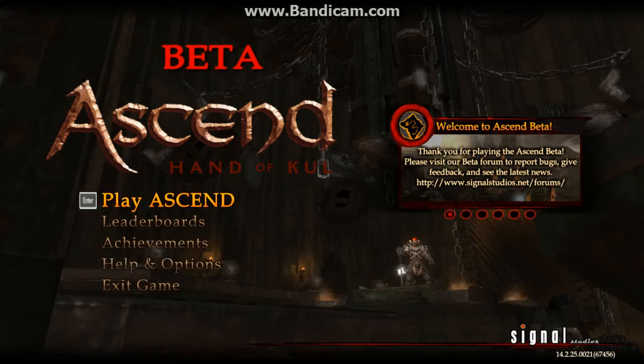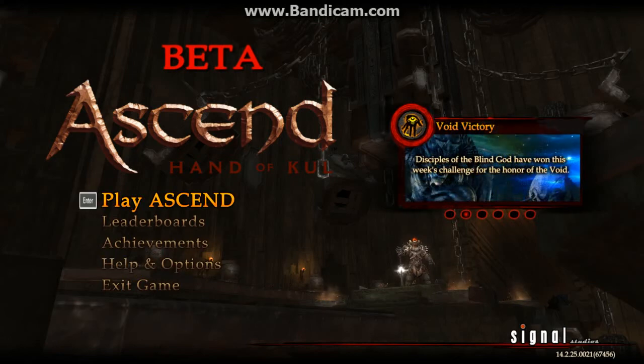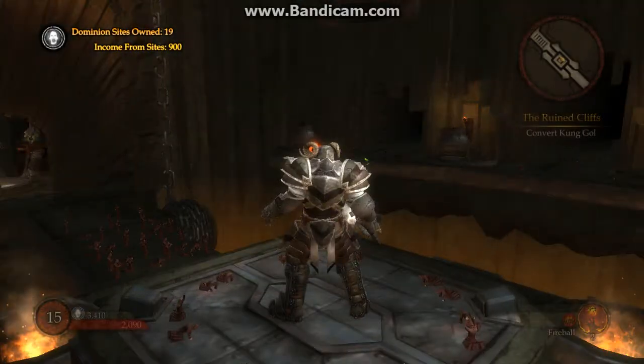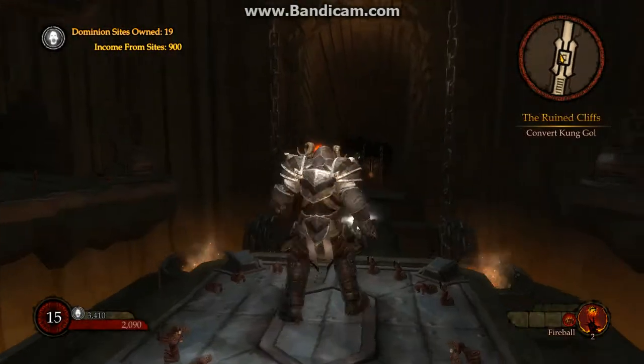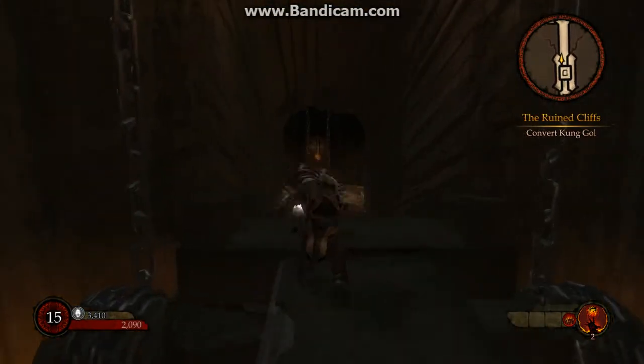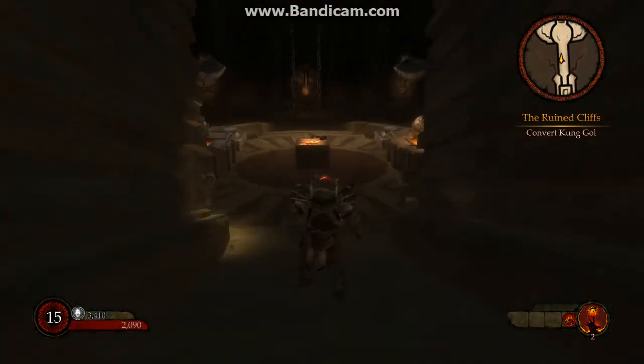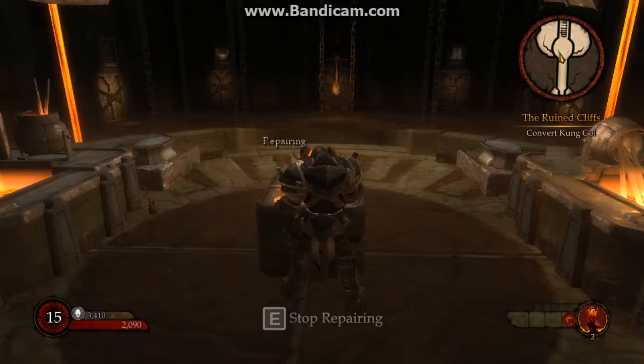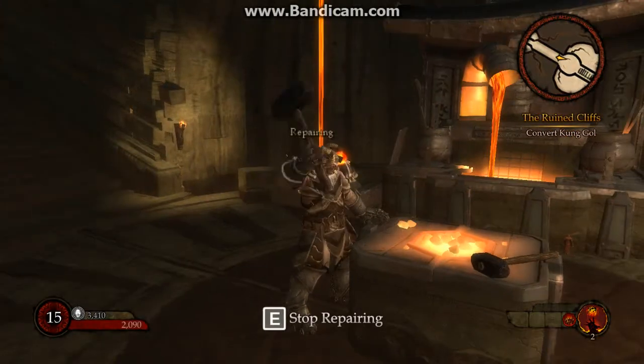Hey guys, I'm going to show you how to repair your weapons in Send Hand of the Call. First thing you want to do is go to the Sanctum — as you can tell, I spawned right here. You just want to walk backwards, walk back here, and you read that. You just hammer away.